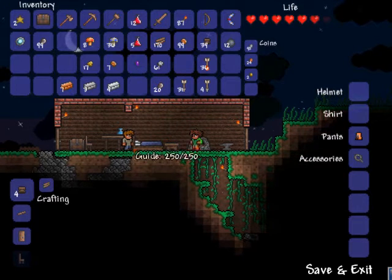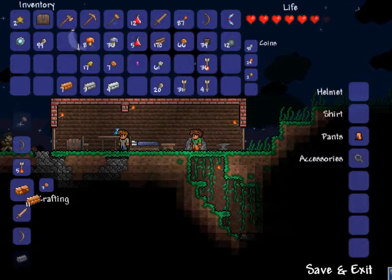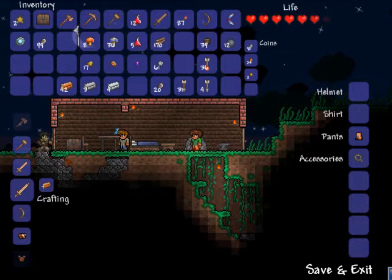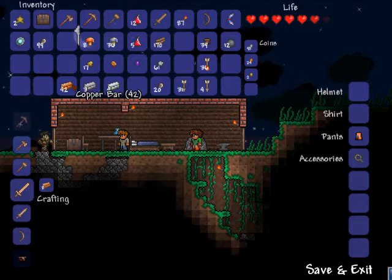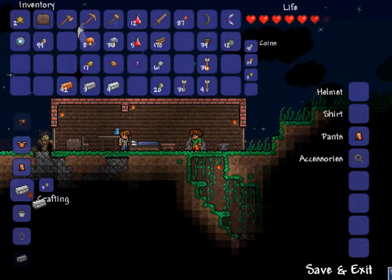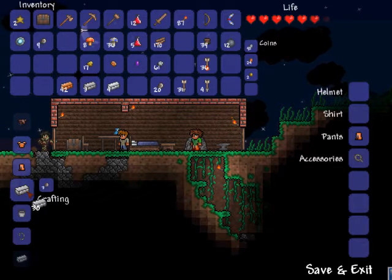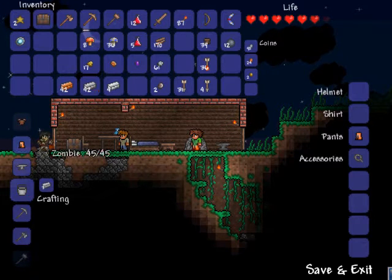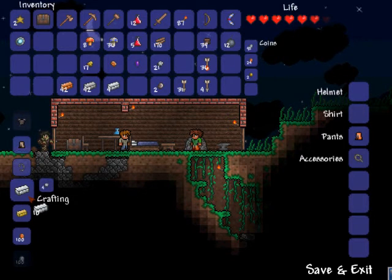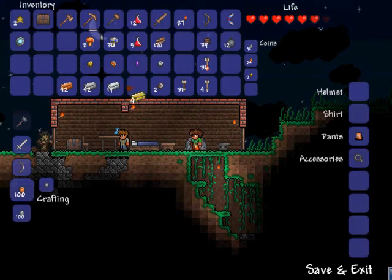Getting near the furnace — go on here and make us some bars. There we go, that should be enough to make some armor. One piece takes a lot of bars in this game — like 30 something, no, only 20 something for these. Make some iron. I don't know if we have enough for silver yet — oh, we do. Silver and we got gold.